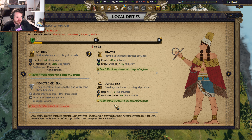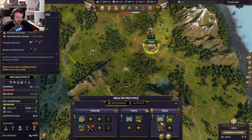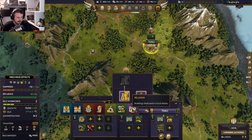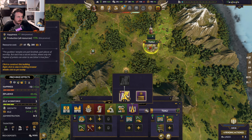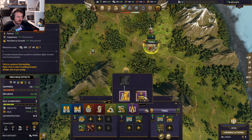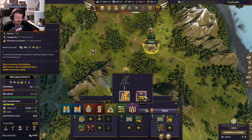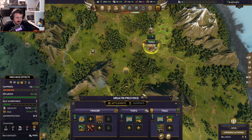Extra happiness, extra workforce growth. It's a dwelling of Ishtar — 2 happiness, 25 favour, plus 4 workforce growth. Quite nice actually.